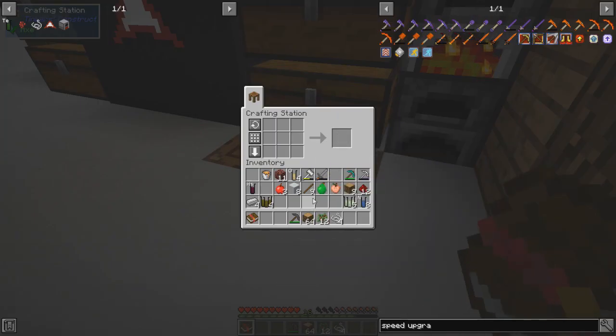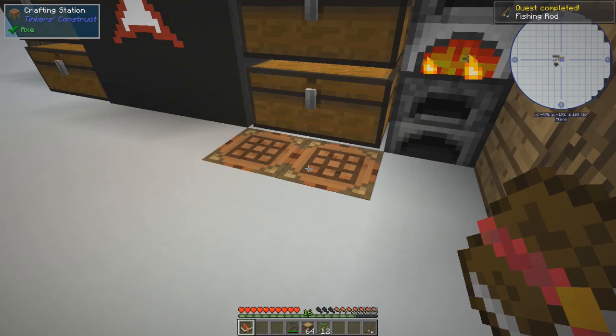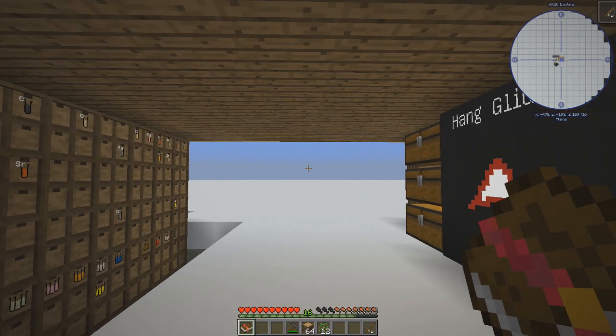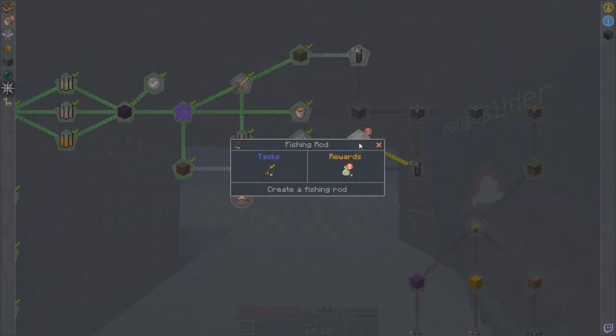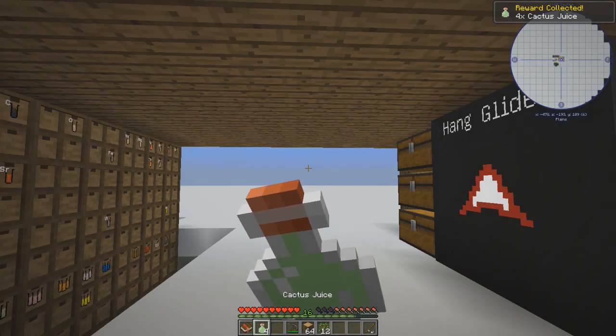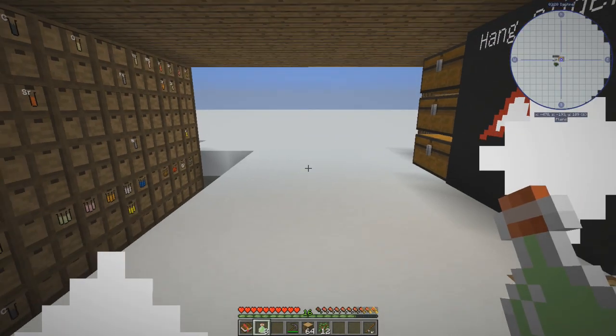Sticks and stones might break my bones, but I'm still going to make that fishing rod, I tell you. Awesome — there we go. Let's go ahead and put these sticks back so I don't lose them. And what did we get for getting the fishing rod? Cactus juice. Yummy, tasty cactus juice. That's very tasty.